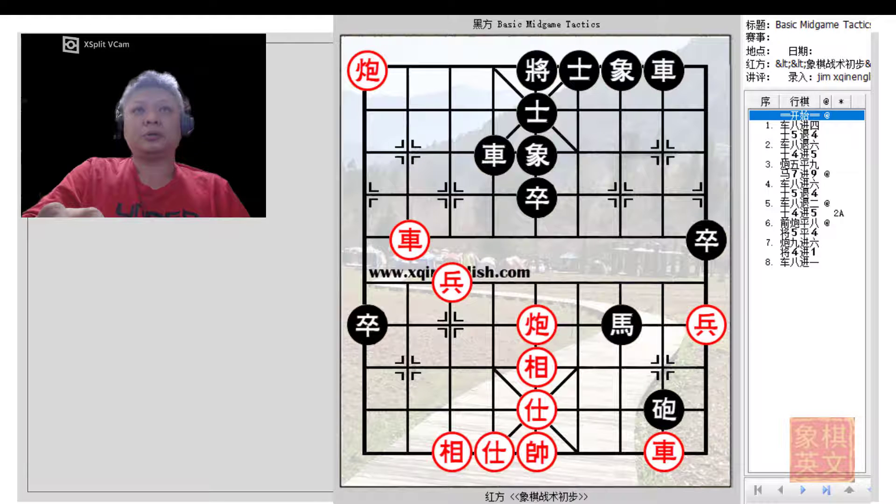Hello everyone and welcome to this week's short video tutorial on basic mid game tactics. This will be the second example in section 2 of chapter 6, which will be dealing with the tactic of blocking. This is a very nice example in my humble opinion and I hope you will enjoy it as much as I did. This example is based on the free ebook available on the WSF website.